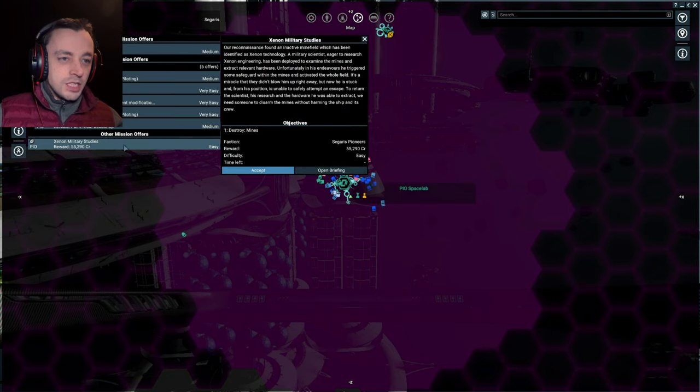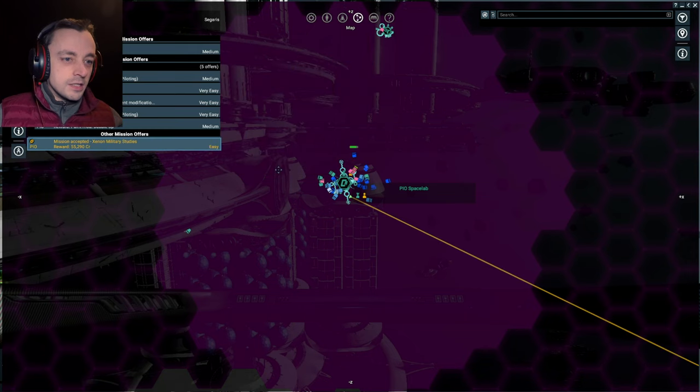Xenon military studies reconnaissance - found an inactive minefield identified as Xenon technology. A military scientist eager to research Xenon engineering was deployed to examine the mines and extract hardware, but unfortunately triggered some safeguard and activated the whole field. He's now stuck and unable to safely escape. We need someone to disarm the mines without harming the ship and crew. Okay, we can do that - let's try that.